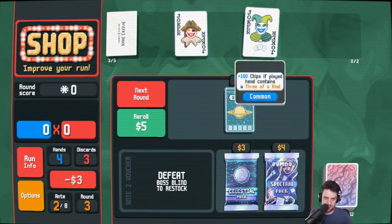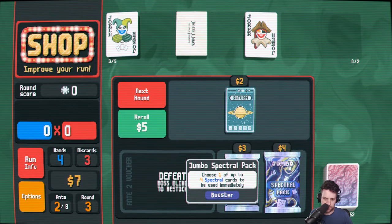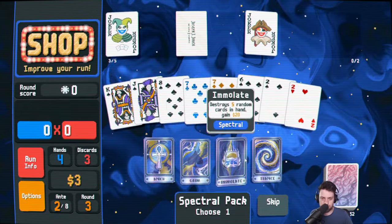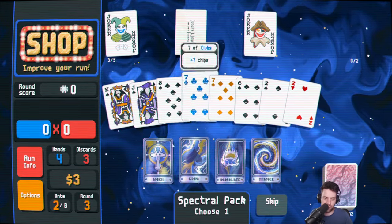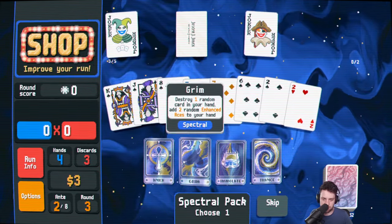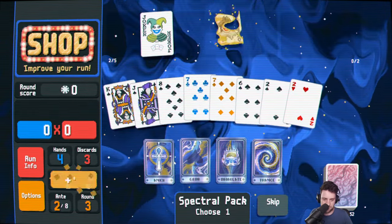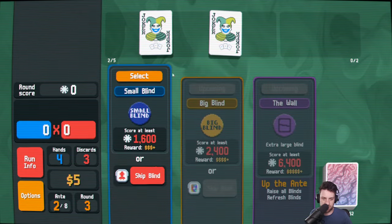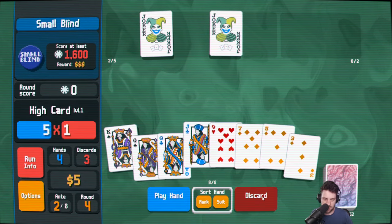This is good early chips, which I think is good. I don't know how good spectral packs are — I guess I'll just open one and find out. We could make a copy of Wily Joker, actually — that might be good. Don't think I care about the aces that much. Just make a copy of Wily Joker. Doesn't mean we need to find three of a kind a lot, but it shouldn't be that hard, right?